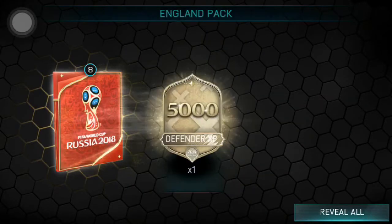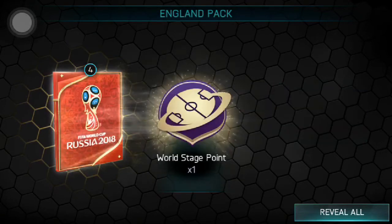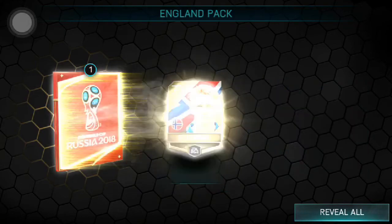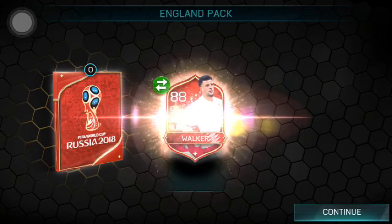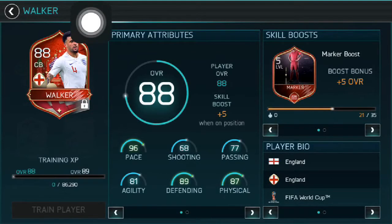Here I'm getting a guaranteed master rated player. 13 world tokens, world stage point, 70 rated, 72, 73, and 88 rated center-back Colin Walker — who does look pretty decent, I'm not gonna lie.